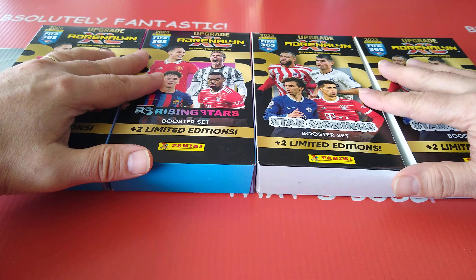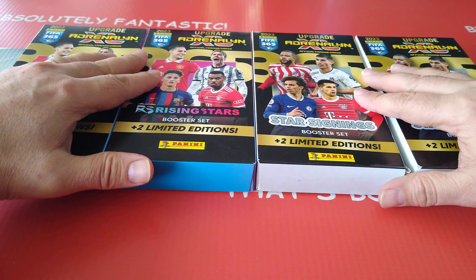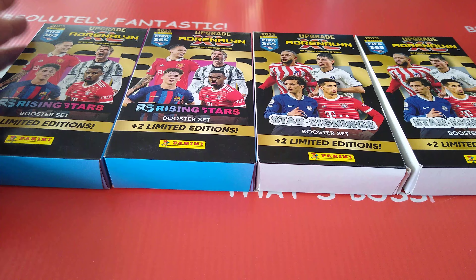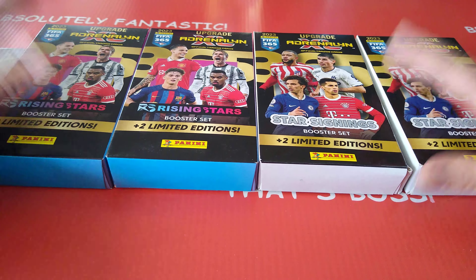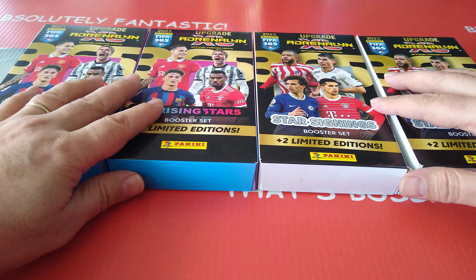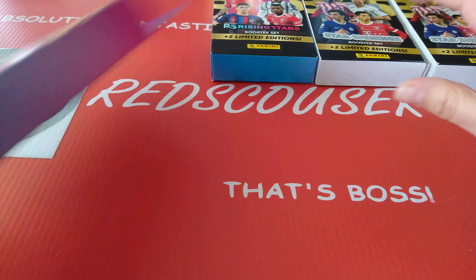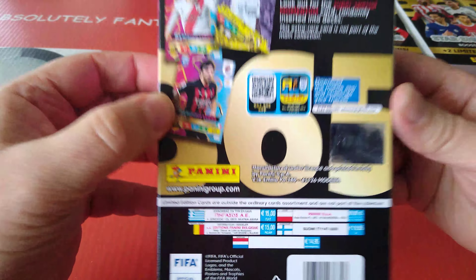So we're going to review those. We're going to see if we have hot hands - we're going to pull a momentum card, hopefully a Messi or maybe Gakpo, Liverpool player for myself. So let's start - shall we go with the rising stars? Okay, let's open the first one.